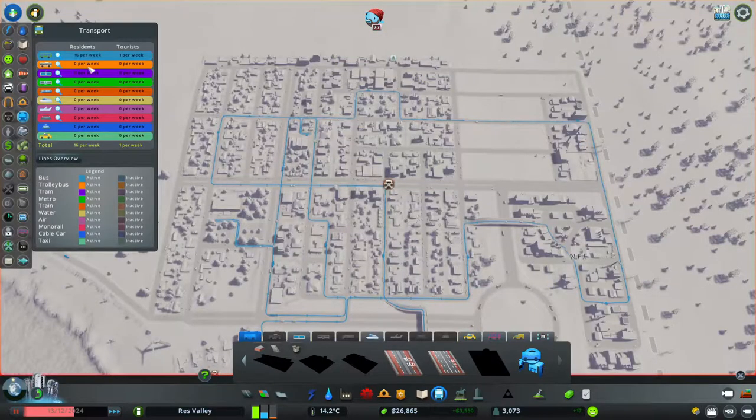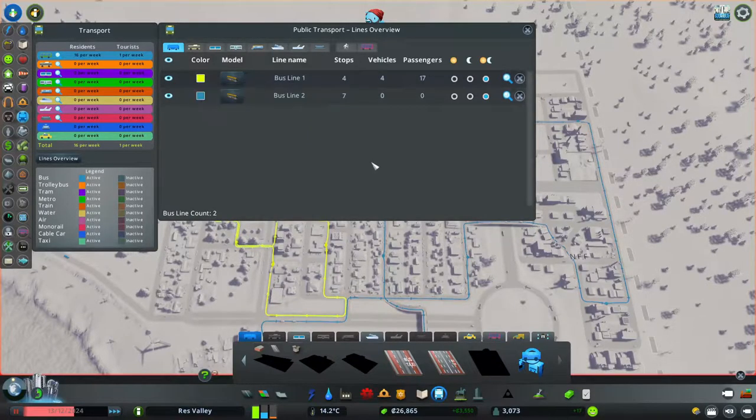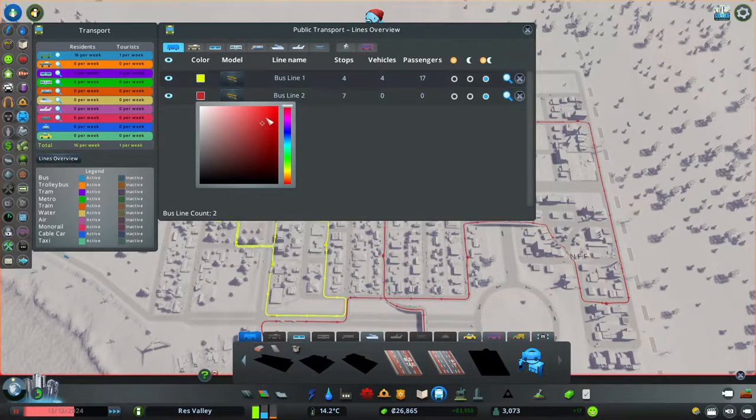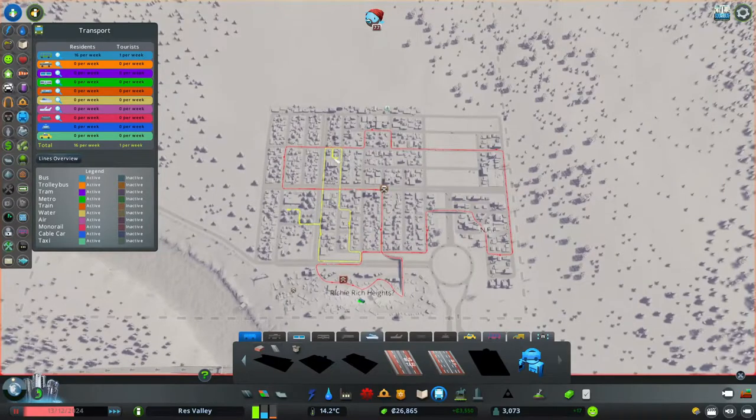You might also want to make the routes different colors. So let's say this bus route is going to be yellow — hopefully that's yellow, it is to me. And then the different areas route can be red — so like education is yellow, and this basic land one in red is just for getting the people around.